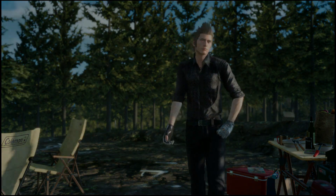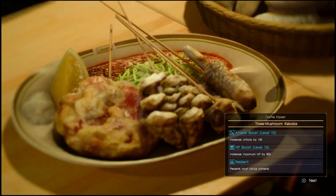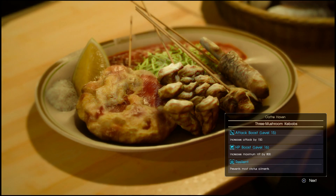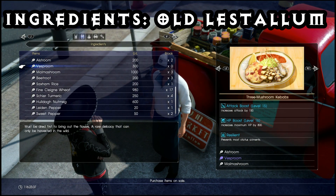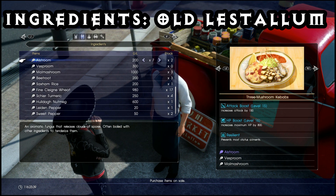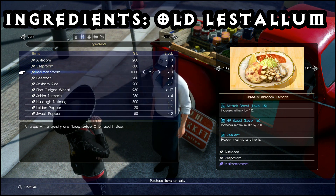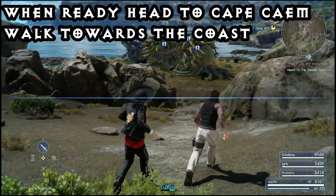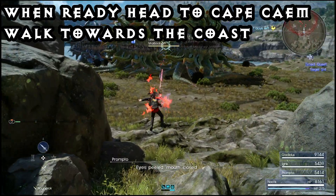As far as food goes, if you can't get the Rubens, I would highly recommend using the Three Mushrooms dish or the Three Mushrooms Kebabs, which prevents most status ailments - that's pretty much going to act like a ribbon for your whole party, but you'll be missing out on any experience buffing food. To get the ingredients for the Three Mushrooms Kebabs, just go to Old Lestallum and the grocer there will sell everything you need. For an experience buff, you can get one in Altissia, and Ignis also learns a recipe at level 10.